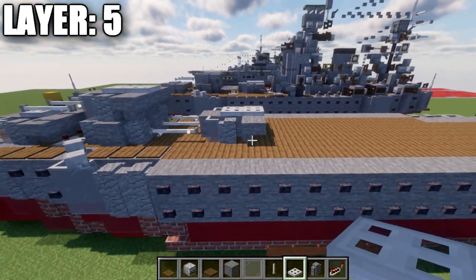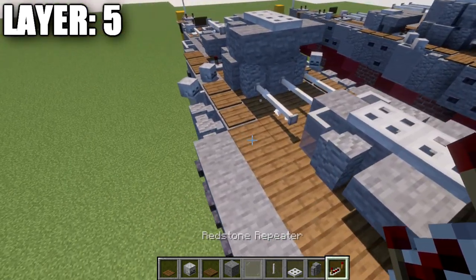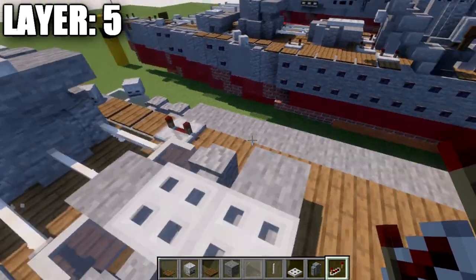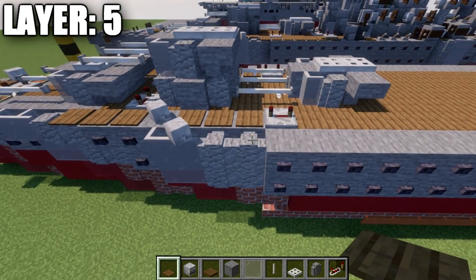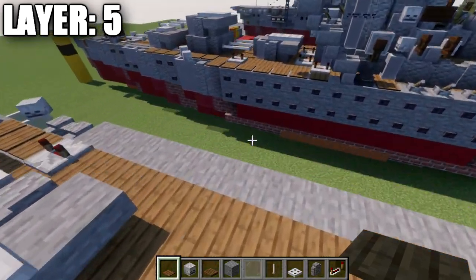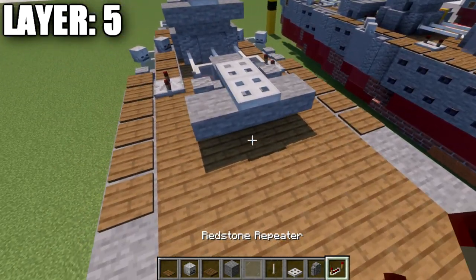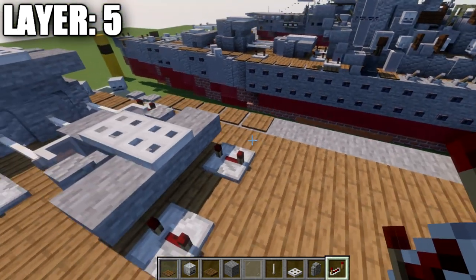For turret number three, skip two spaces back and place a stone block. Apply the same turret setup: andesite walls and light gray stained glass panes to both sides, three sets of two end rods for the main gun barrels, a stone block, andesite walls, upside-down stair, and upside-down corner stairs to both sides, plus two iron trapdoors on top. Behind turret three, place redstone repeaters on both sides with notches spread apart.